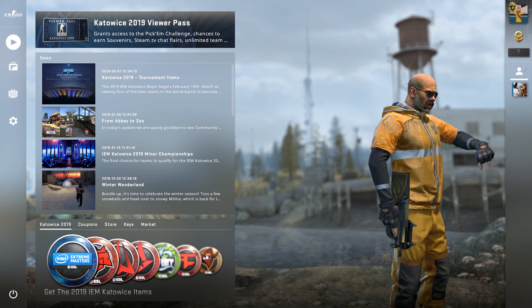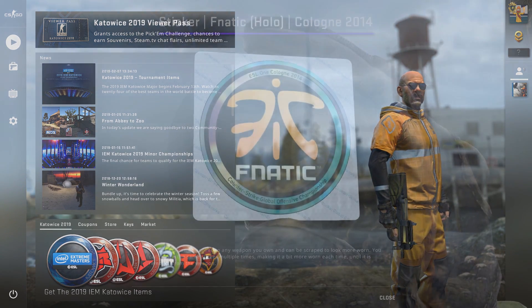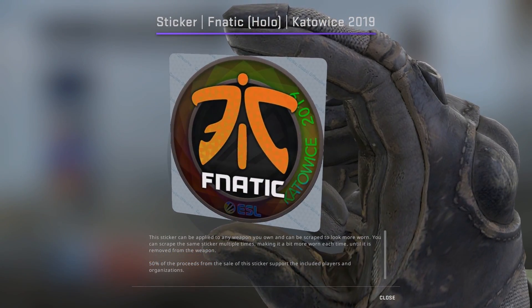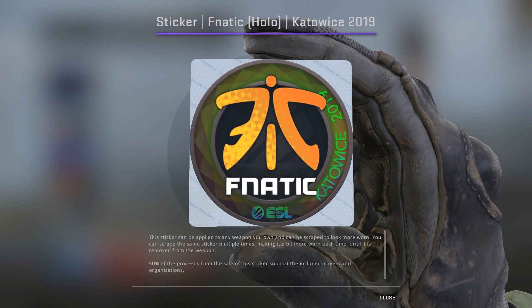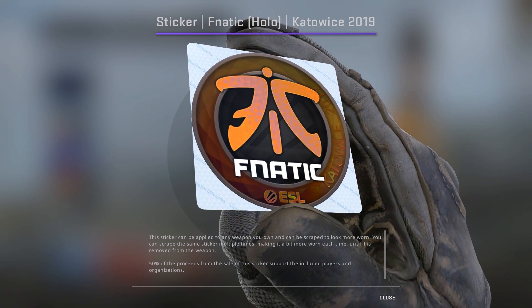This is going to be a video where I scrape IEM Katowice 2019 team stickers, and as I'm sure everyone has noticed, this major's stickers are finally here. They're a marginally less crappy reskin of the Cologne 2014 stickers — marginally — and they also don't scrape like the past couple of majors.